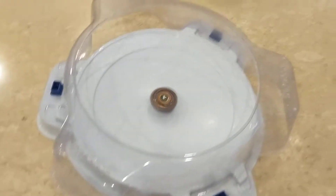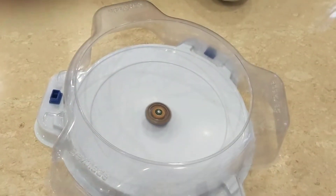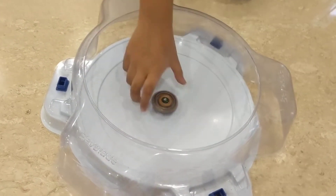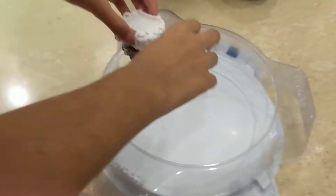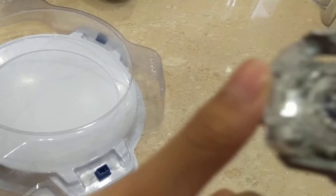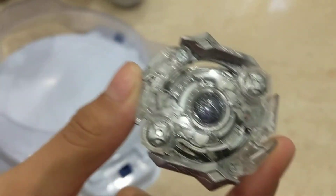Now we can have a battle between Odax and Fafnir. We shall now have the battle between Omni Odax and of course our one and only Drain Fafnir. He is in attack type so he races around the stadium while Fafnir stays in the middle.